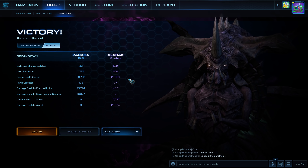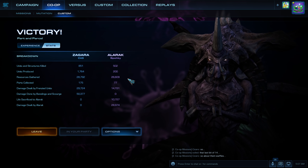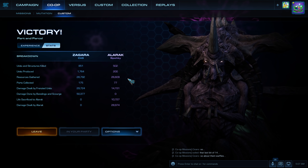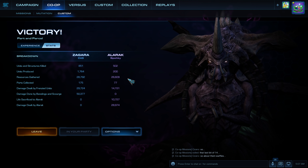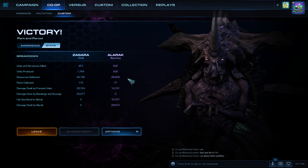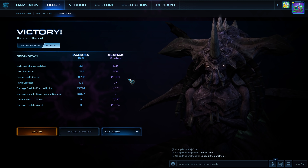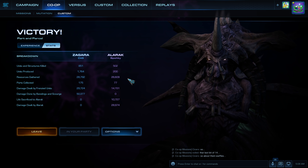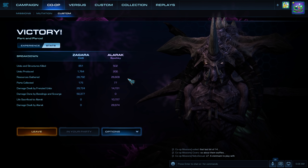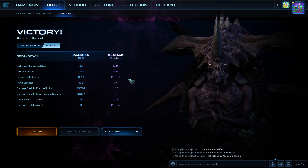I did balance it out by going for the attack wave when he was dealing with the last hybrid. That said, Ascendants are really strong and he probably did need my help. Creep spread helped my rally a little, and it was pretty cool to have vision on most of the map. If you're playing Zerg, you really want to take out those creep tumors between your main base and your expansion, because that will give vision to the Laser Drill. Alright, see you.